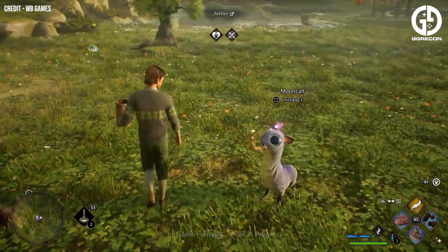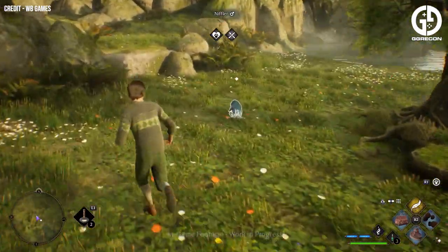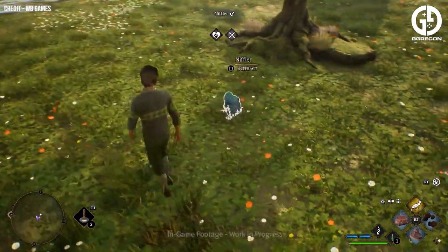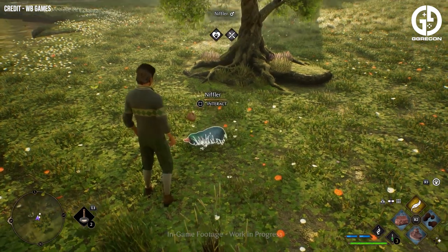This will be the base for any creatures you have rescued from the wild or from poachers, and it will allow you to take care of them. You can interact with them, pet them and feed them. Doing this will increase their happiness meter and will eventually reward the players with some crafting materials.